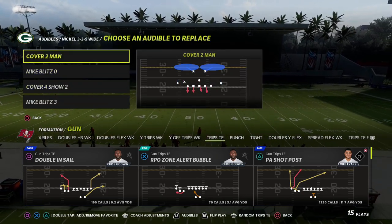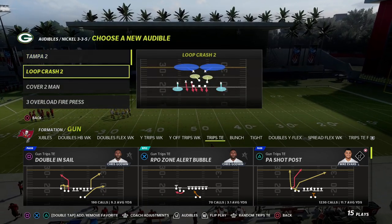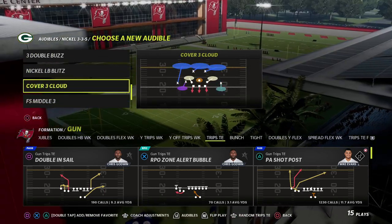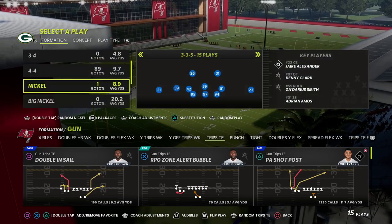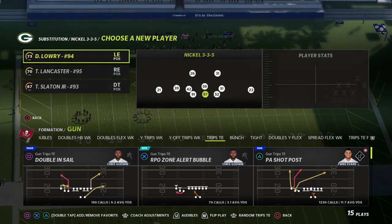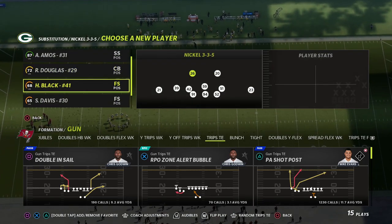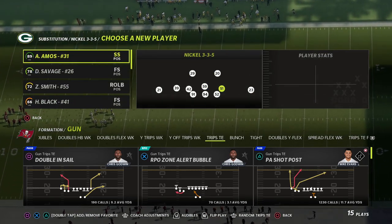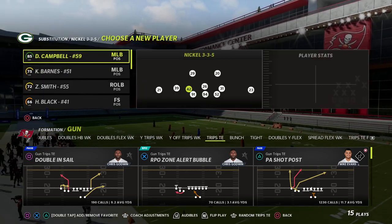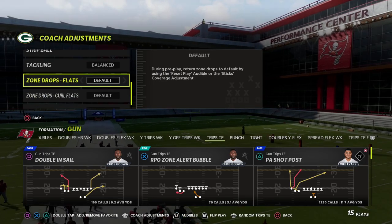I'm in the Trips Tight End today and I wanted to talk specifically about a very simple route combination. This has been a really good route combination for the last two to three years — one of the more effective concepts in the game to beat every defense. And this is a concept you can do out of any formation in any playbook, and it's probably a top three concept in that specific playbook.